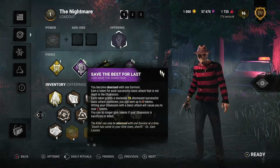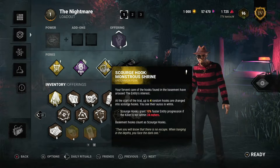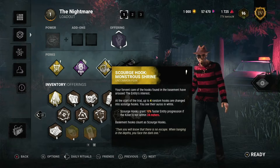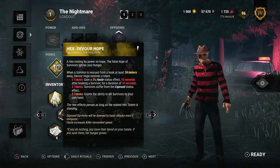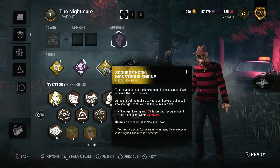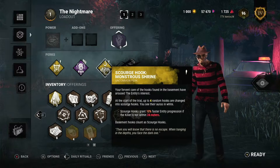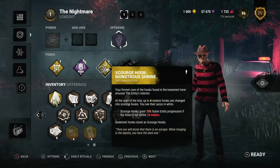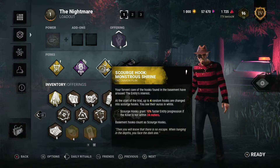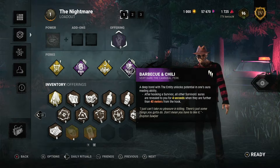Save the Best for Last can be a flexible perk and can be replaced with something else. We have Scourge Hook: Monstrous Shrine — whenever we are 24 meters away from the hook, which combines with the perk, Devour will tell us when we're able to use it. The entity will progress on that hook 20% quicker at rank three, but at the moment it's only rank one. Devour and Monstrous Shrine are only rank one, however that does not hinder the build at all.